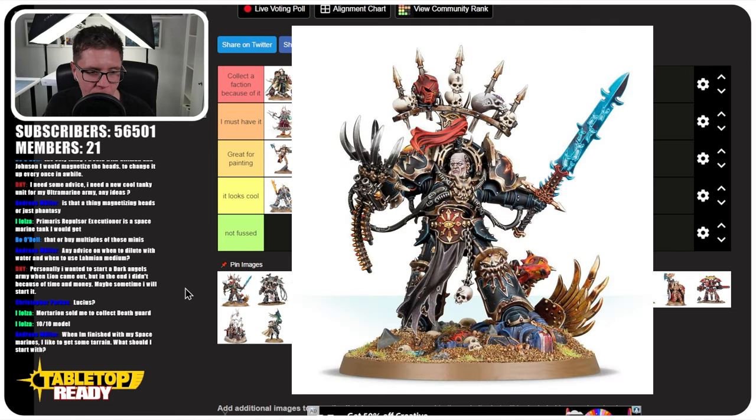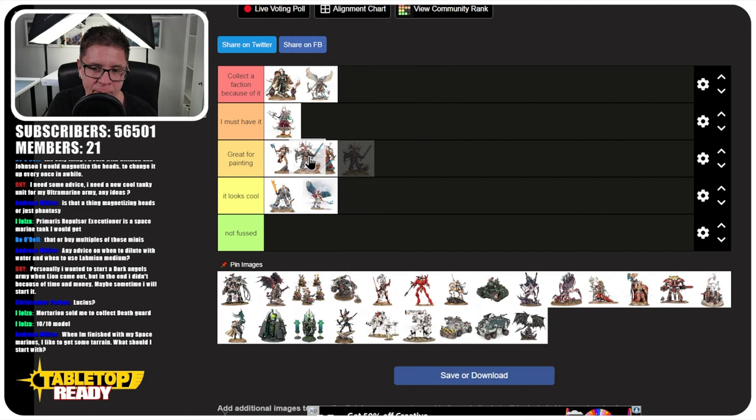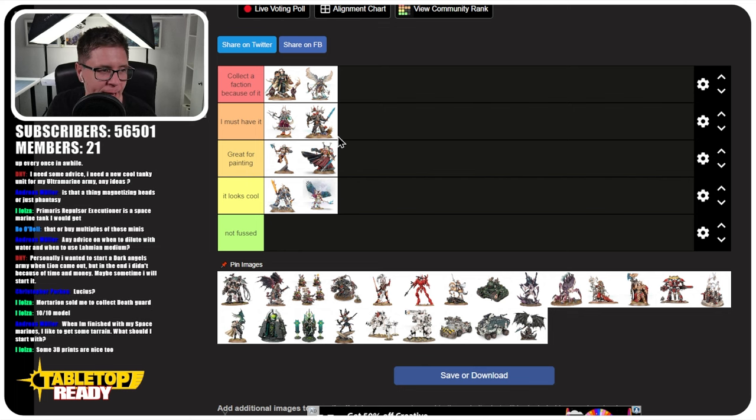Abaddon the Despoiler — I do think Abaddon is a must-have miniature, just because of the lore. He's such an iconic character in Warhammer 40,000 and really great to paint as well. I've got a bias because Chaos was the faction I chose when I first came into the hobby — it's definitely more of a nostalgia kick. But I enjoy these miniatures and love the stature and size of Abaddon. He's got real presence.